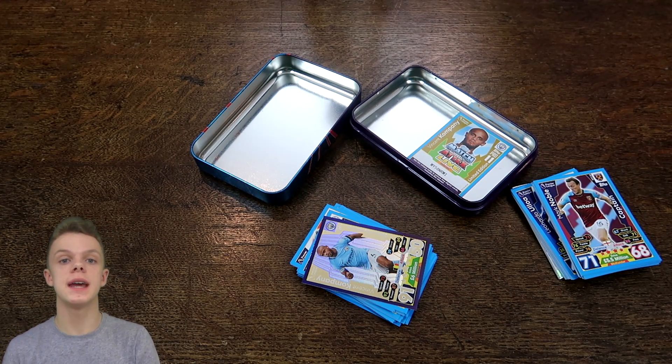Starting off with the base cards: NDA, a new signing card for Stoke, then we've got McQueen, Field, Stafilias, and then Goodmanson. New signing, Kelly, Wells, and Tosin — new signing for Everton. We've also got Wagyu, Chilwell, Van Dyke — new signing — Lingard, Alexander-Arnold, and then Sturridge — new signing.